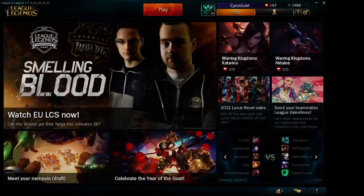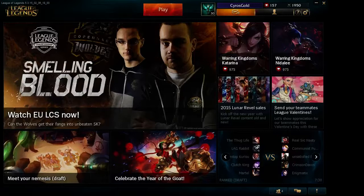Hey folks, CyrosGold here, and I'm coming to you guys with a bit of a video guide this time for my Alistar build, which I refer to as Hard Moo. I just want to give you guys a walkthrough of the runes, masteries, and the item set, as well as how successful this build's been so far in the last handful of games I've played with it.